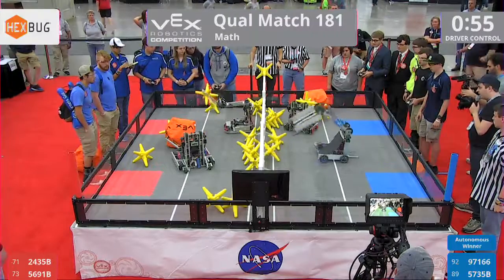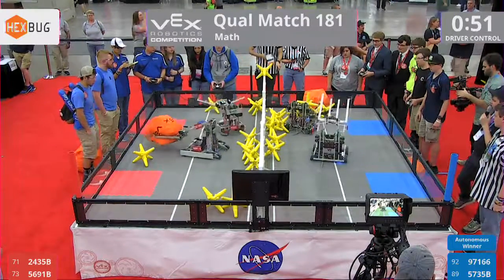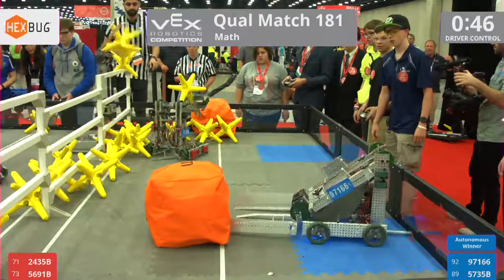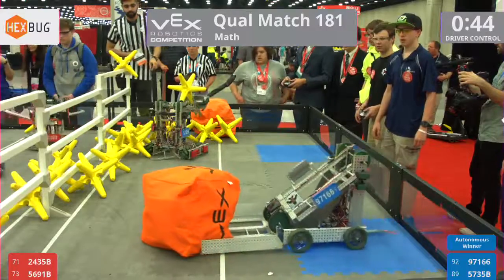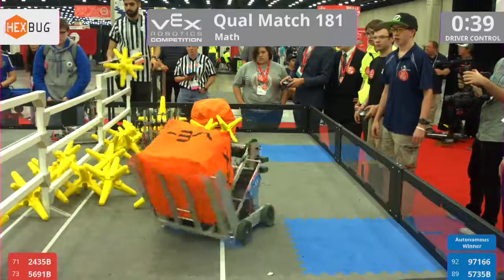Looks like the Red Alliance are having a little bit of trouble. 56-91 seem to be having a little bit of control. There they come — they're back to life now. A very close match. Blue Lions, they've got a lot of stars and cubes on their side of the field. 5-7-3-5-B, they're having a little bit of trouble, but they're coming back.